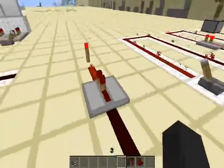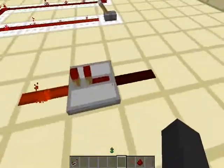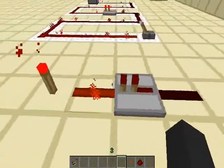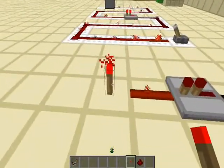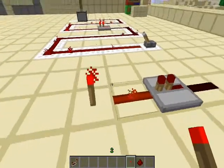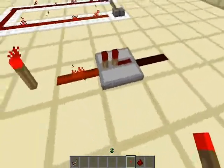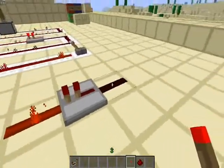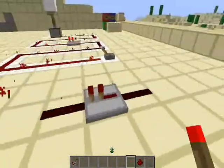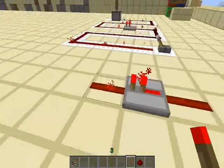The third thing is that redstone repeaters can only translate power in one direction. We have a redstone torch that is sending power into the front of the redstone repeater. The redstone repeater can only translate power from the back to the front, so the back of this will not receive the power. If I put the redstone torch behind the redstone repeater, it will send it to the front.